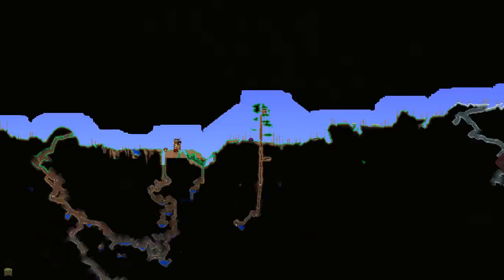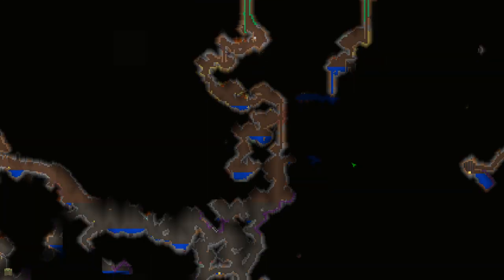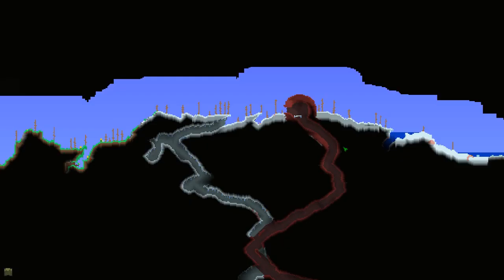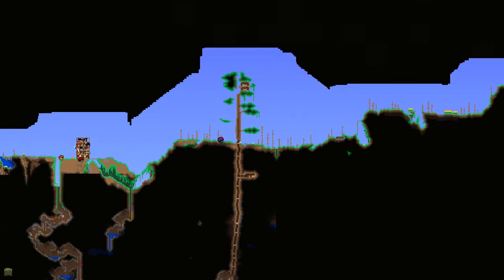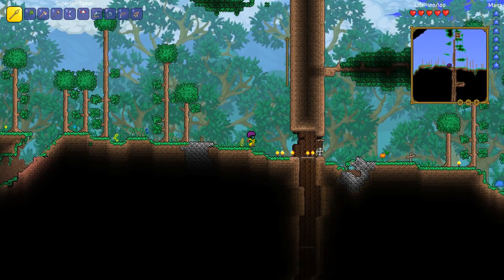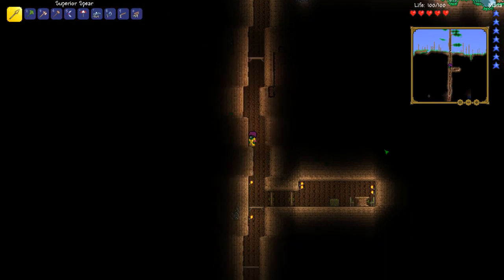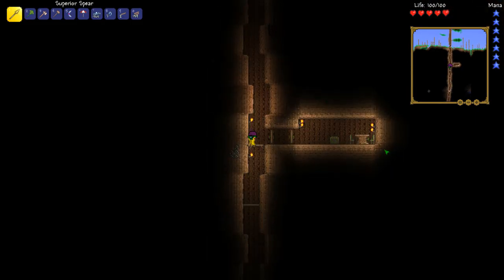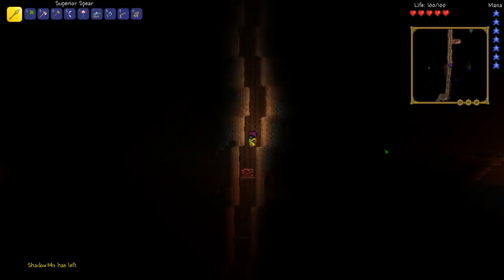I first need to see the map. Okay, I think I'm there. Wait — yeah, okay. I think that the summoning thing is down here. Okay, one second, I need to do something. Okay, there we go. There's that.